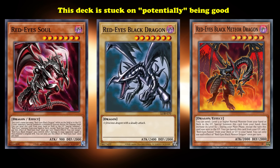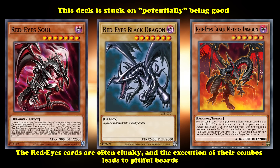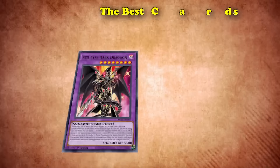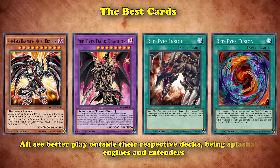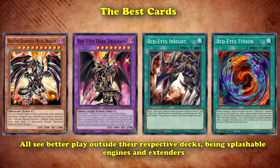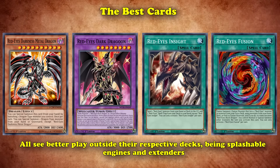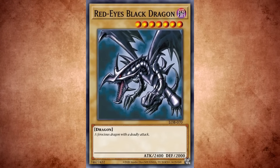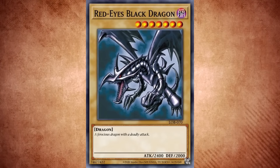This deck is stuck on potentially being good. The Red-Eyes cards are often clunky, and the execution of their combos leads to pitiful boards, or if anything, just a fusion monster. The best cards — Red-Eyes Dragoon, Red-Eyes Insight, Red-Eyes Darkness Metal Dragon, and Red-Eyes Fusion — all see better play outside of their respective decks, being splashable engines and extenders. This fan-favorite archetype has seen better days. It may be fun for people who love nostalgia, but one thing is certain: this deck was made around a card whose lore was based on its potential. It lived by its sword and died by it, and joins many other archetypes of what could have been a successful deck.